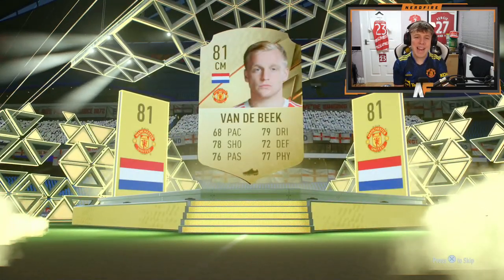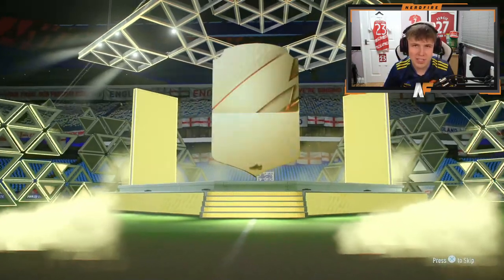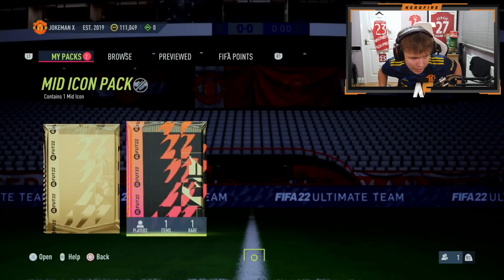Fifth 81-plus — let's see if we can get anything. Come on EA, give me a walkout, give me a Headliners. Never mind — it's actually back-to-back non-boros. They're just trolling at this point. Shout out to the man Ziotic — icon pack number three. Essien and Giggs so far.